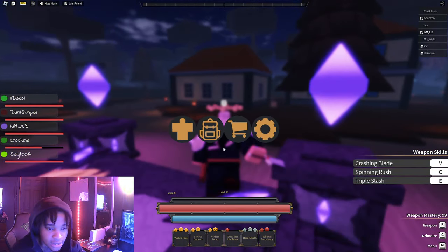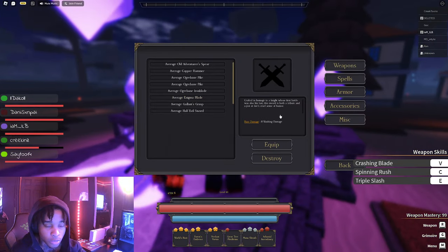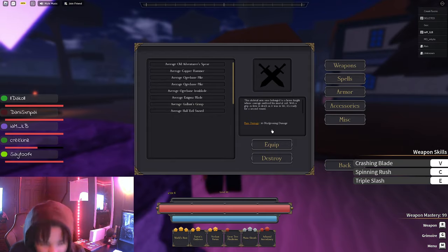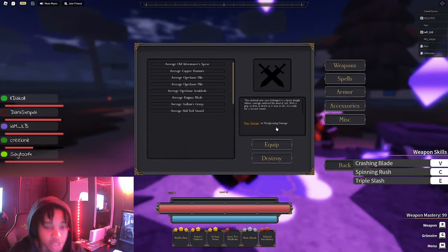Now let's show you the stats for the Enigma Blade being mythical, which has the highest stats. We'll start off with Gallons of Grass — it does bludgeoning damage. So yeah, bludgeoning damage.